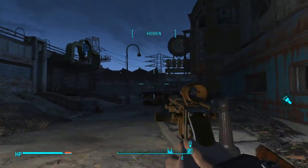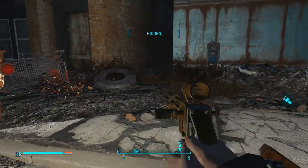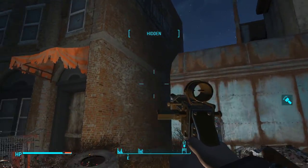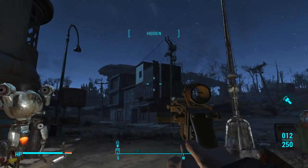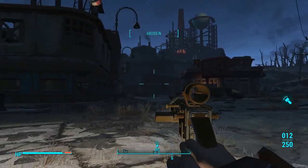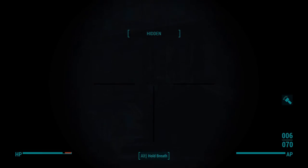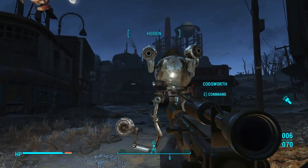There's the Corvega assembly plant. Is it this building? I mean the door was like here. Just looking for raiders on the roof — raiders on the roof, feral ghoul in the window. You can see his head. Well, nice to know there is a ghoul over there who is alive and well.